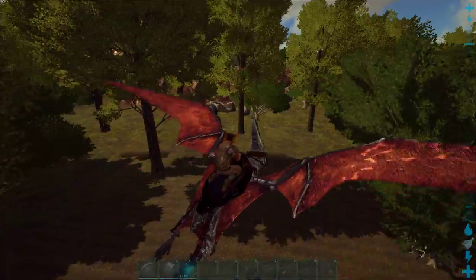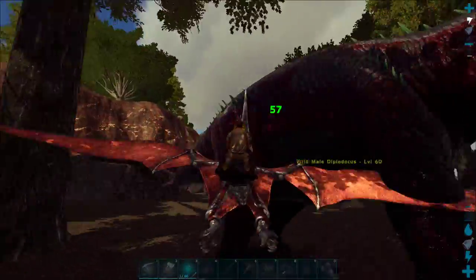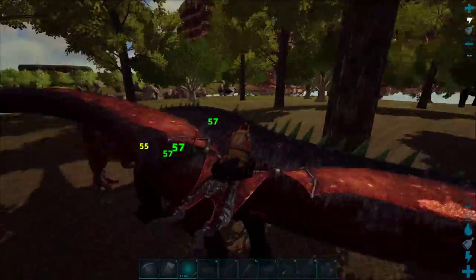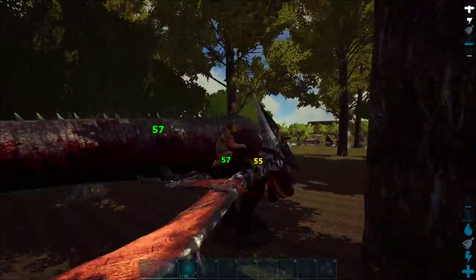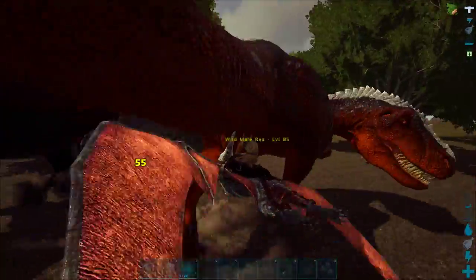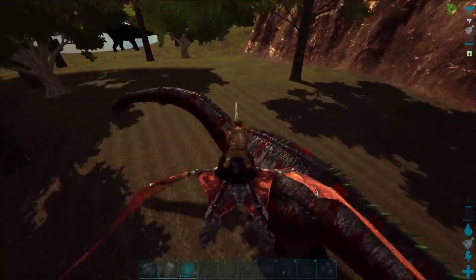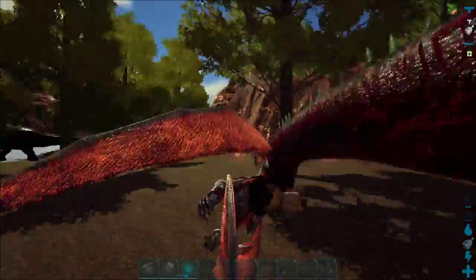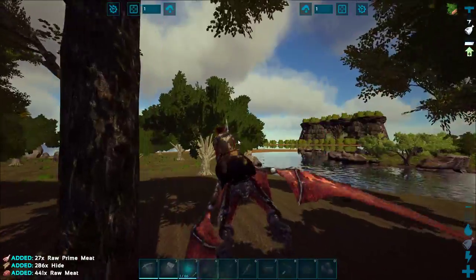It's a Rexy poo! How you doing? What's happening over here? That diplo's fucked — let's help it. Maybe we can knock the Rex. I know the diplo's not going to hurt the Rex any. What level is this Rex? 85 — that's not bad. It's pissed at me. I want the diplo kill, I want the levels from it. Thank you, sir.